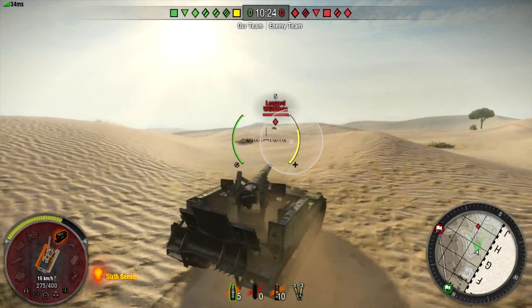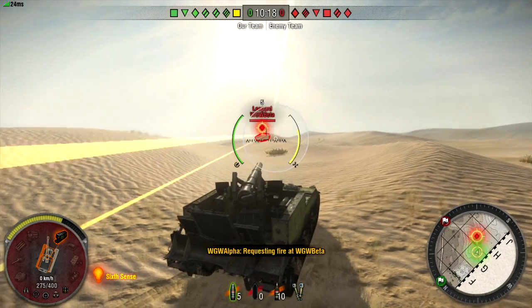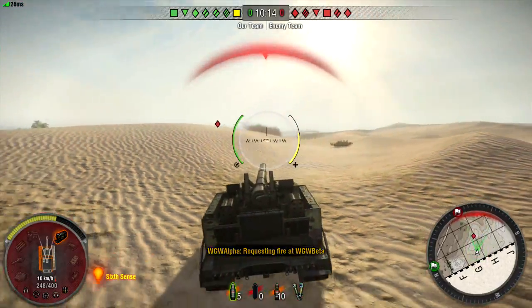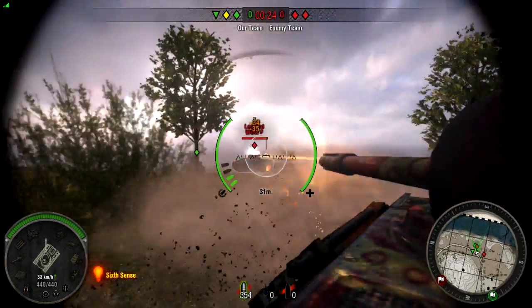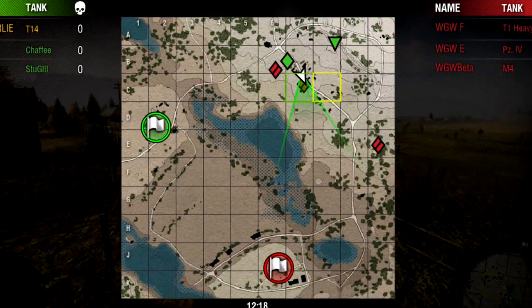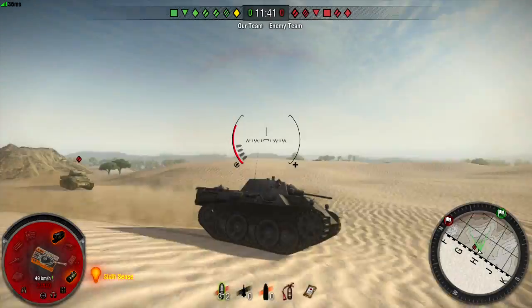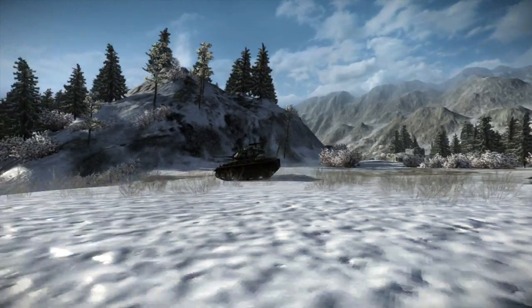If you are spotted, be sure to have an escape route planned out and use your tank's speed to fall back to a safe location, utilizing the terrain for cover if you can. Finally, though it might seem obvious, the most important thing for a scout tank commander to remember is to stay alive. If you are destroyed in a match, your teammates will lose sight of all the enemies you have spotted for them. Keep these basic tips in mind, and you'll be able to avoid the scrappy. Good luck!